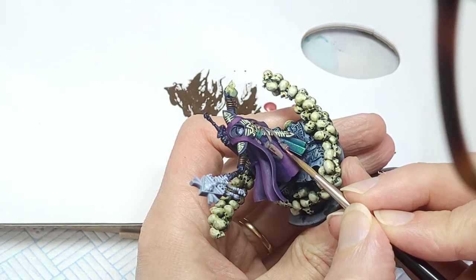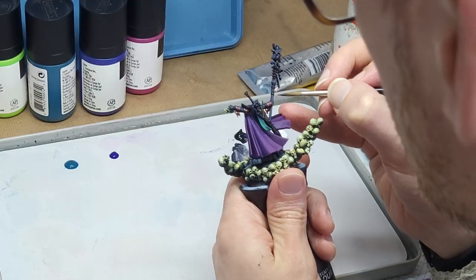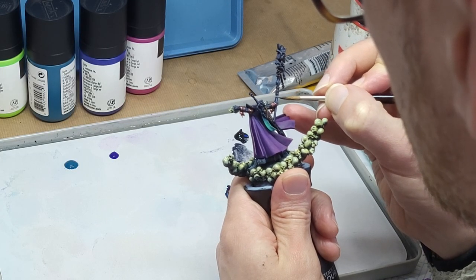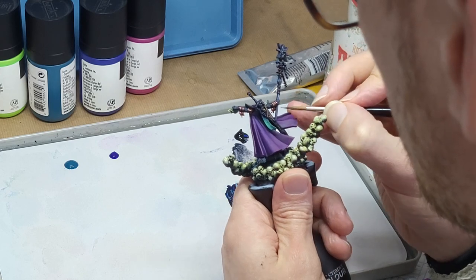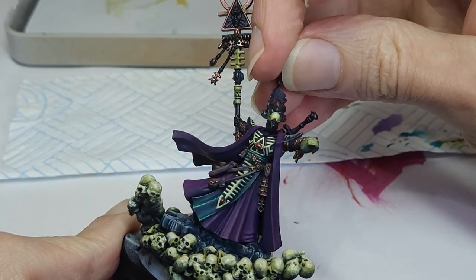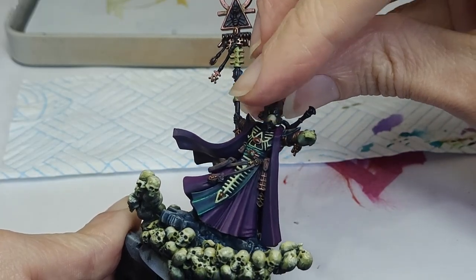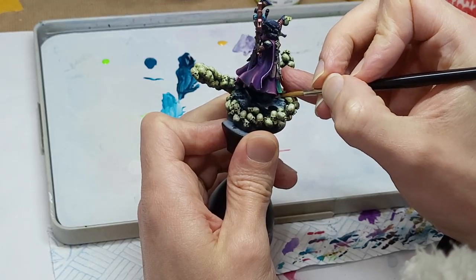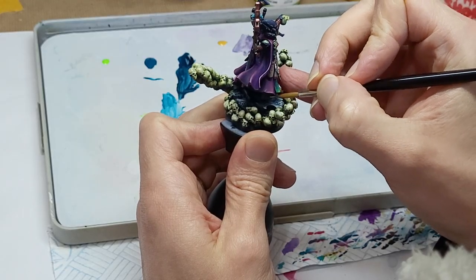The blacks were highlighted with a turquoise-ish grey, and I finally decided what I wanted to do with the end of Eldrad's staff, so better get that all done as well. Stick on his head, and look at that, he's really coming together. A few more highlights and texture here and there, and we ended up with this.